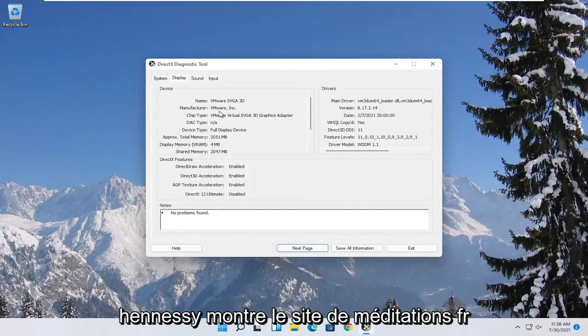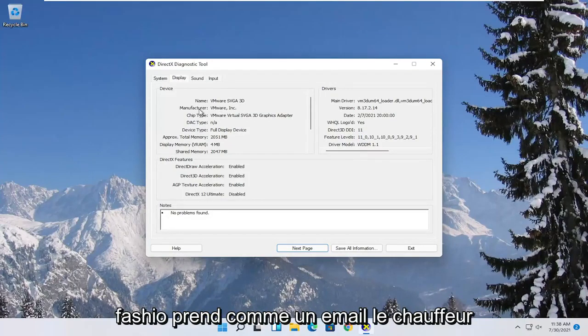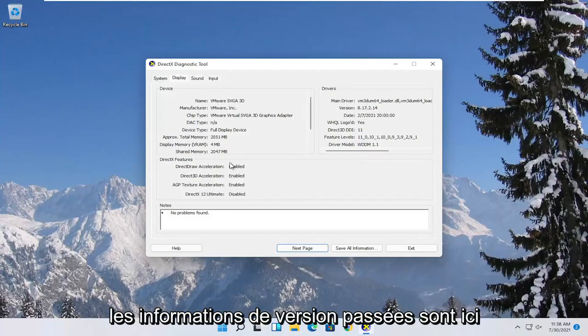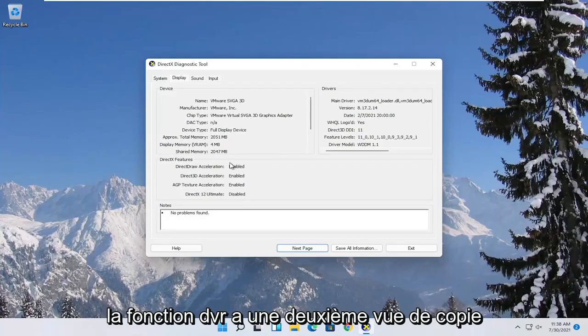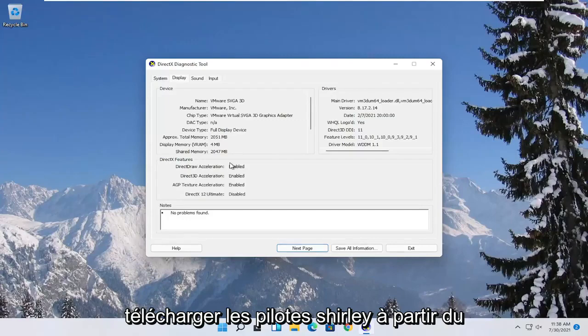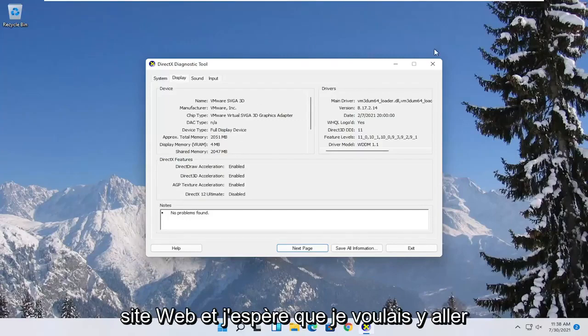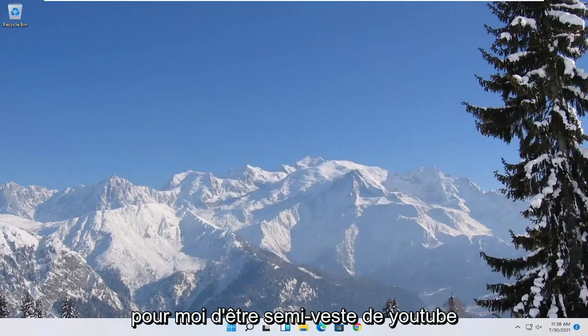Now go on to the manufacturer's website and search for automated tools. Take note of the manufacturer name as well as the driver name and version information. Go on to Google — it could be Intel, AMD, or Nvidia, for example. Download the drivers directly from their website, and that should improve your performance a bit.